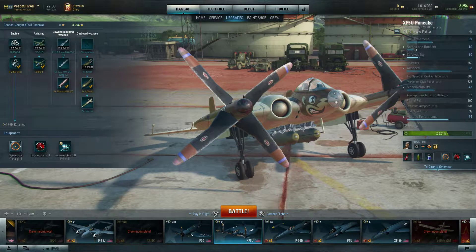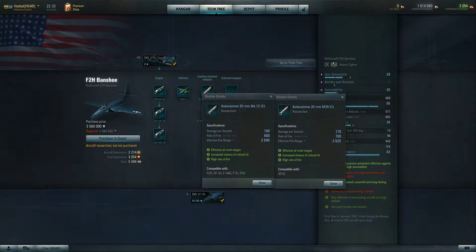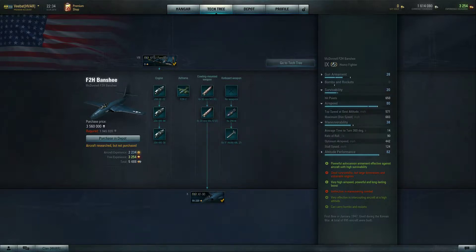Looking at the upgrade tree, the cannons on this aircraft are able to pump out 700 rounds a minute, which is substantially more than all of the other standard American 20s — all the other American 20s, including the tier 10 ones, only pump out 600 rounds per minute. This doesn't change the damage per second, but it does increase the amount of fire coming out of the aircraft. It overheated very quickly, but with four cannons it was able to hit a lot more often, and a miss from one of those shells wasn't nearly as dire. You have a higher potential of getting more shells on target by sheer volume — that's the advantage of this set of guns, and the proof is in the pudding.